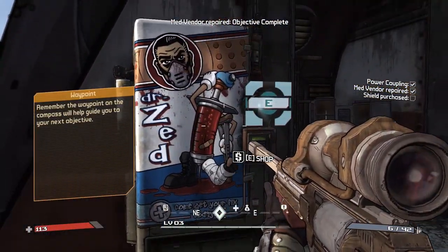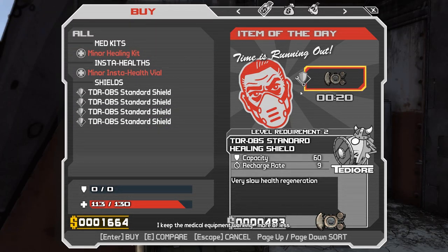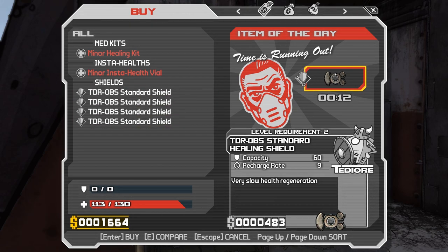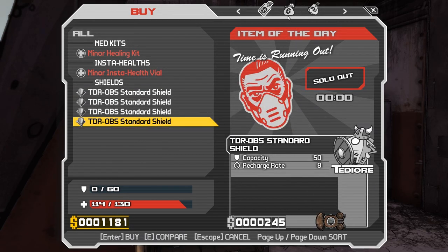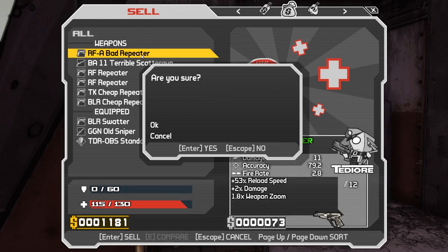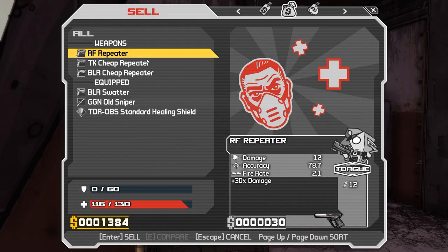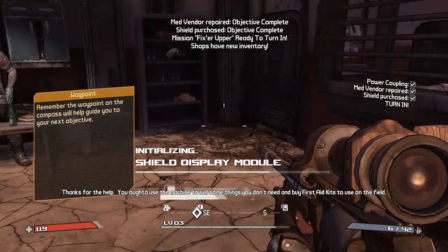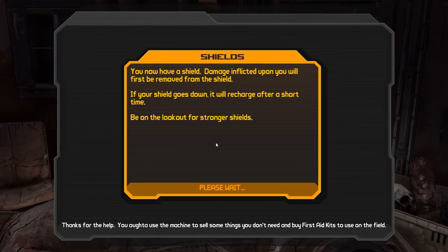It's a lot easier to do that one because we just destroyed all these gangs. We've got way more money than we can handle because we got a heck ton of money from all those containers, so we can get the better shield. There we go. We can sell all this stuff because we don't really need it. We got a heck ton of money from those containers.